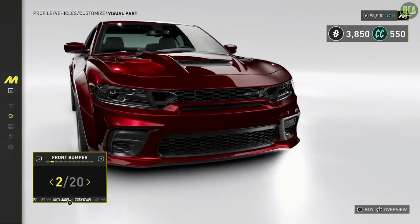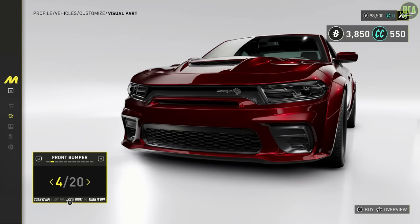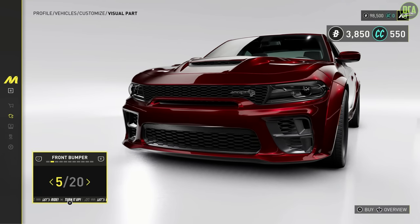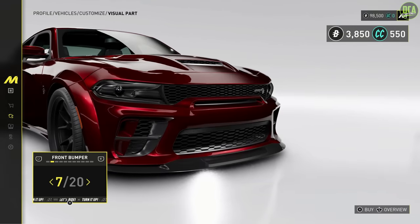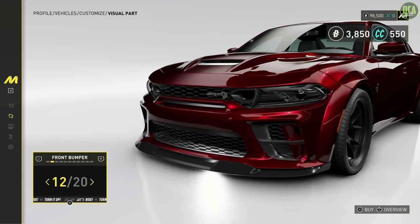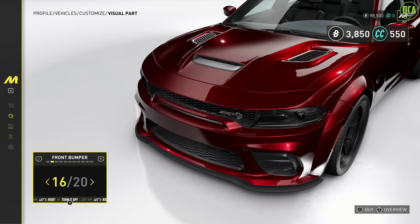Continuing to front bumper. Oh, you got the snorkel grille — I think that's from like the 2018 Charger Hellcat, and also the Scat Pack. You got different headlights, and you got like a different style upper grille. Then you got the lower corner vents that change. This one changes the corner vents to body color with like a carbon front splitter. This lip looks really nice — probably my favorite lip for this car so far.